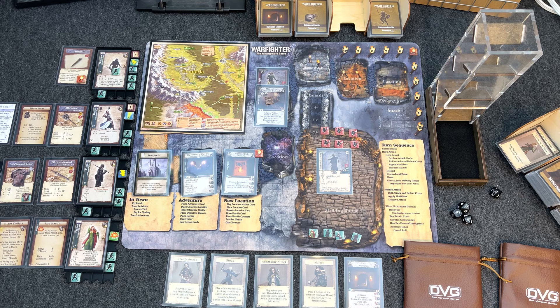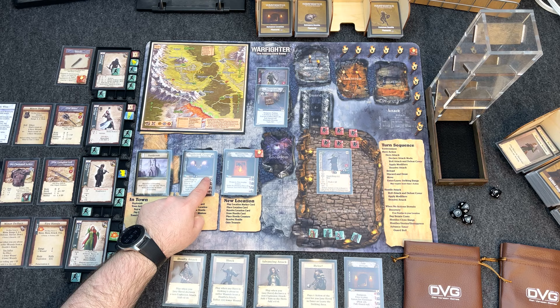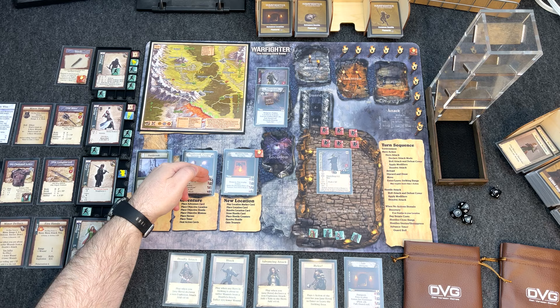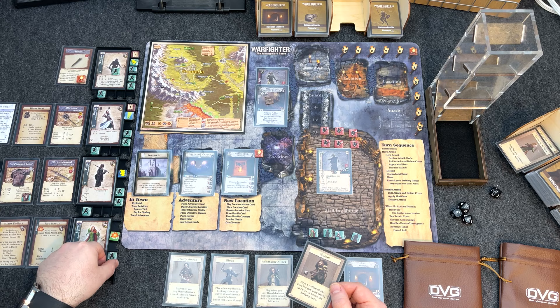The cost to enter striking range in the Danbrook Crypts is one. I'm going to move Eleanor in first. Using the Melee card — it pays one action of the cost for entering or leaving the striking area. There's still a technical card cost, so I'll also discard Advancing Attack — it adds a vuln to the hero but plus four to the attack. Eleanor is now in striking range. That draws a hostile reaction — we choose which hostile acts.